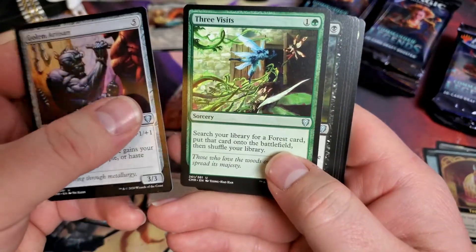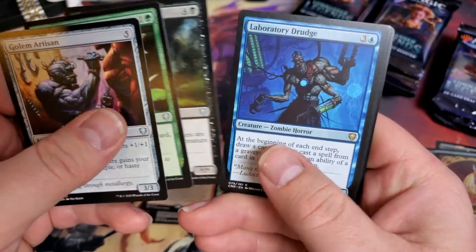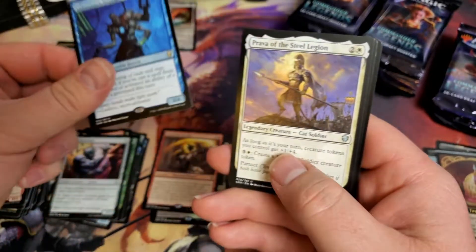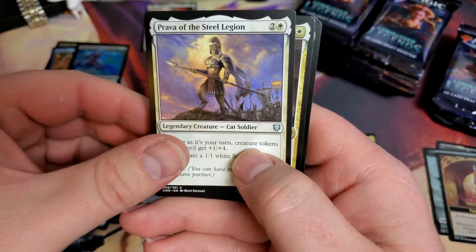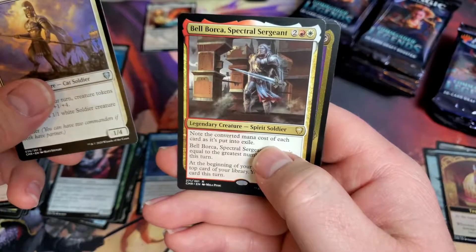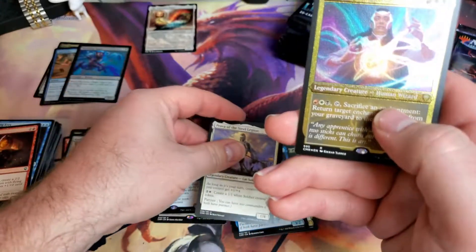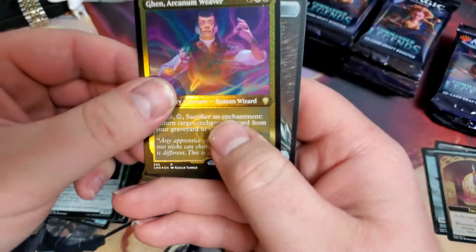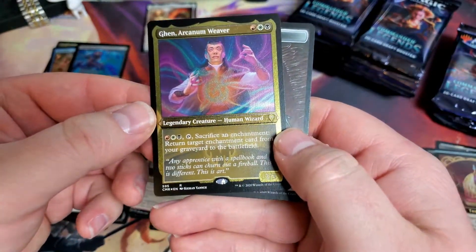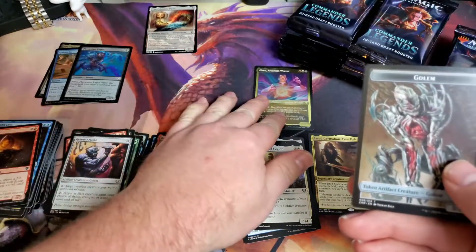Golem Artisan. Three Visits - that's a good one. Revenant. Laboratory Drudge. Prava of the Steel Legion. And Bell Borka. And a Foil Rare Etched Card - beautiful card - Gen Arkham Weaver. Beautiful card.